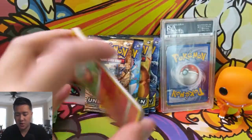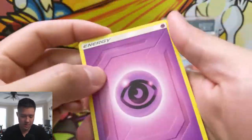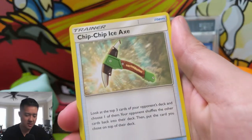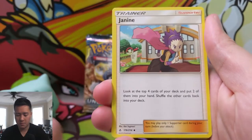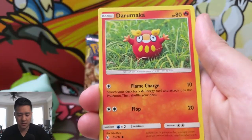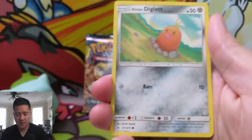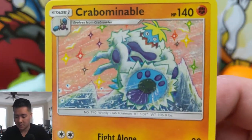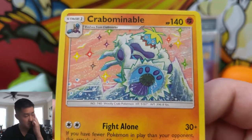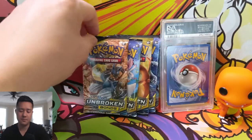I hope everyone's having a good day enjoying their summer. Let me know what your plans are — I personally don't have much planned. If you have any cool trips or vacations let me know what you're doing. We have Lana, Koffing, Diglett, reverse Vending Machine, and then just a regular rare Crabominable. That card always reminds me of an old painting.